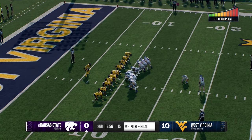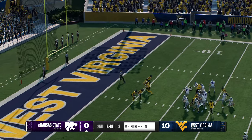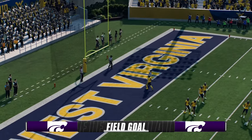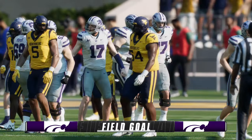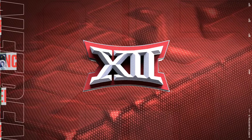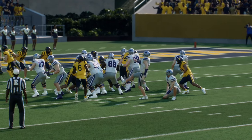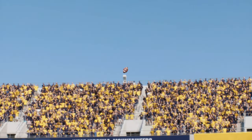They're happy enough to try to take the points as the field goal unit heads out. He splits the uprights and puts three on the board. That makes the score West Virginia 10, Kansas State 3.